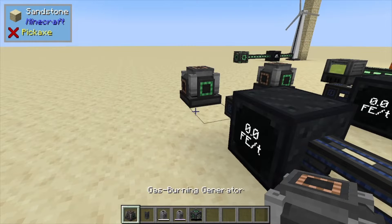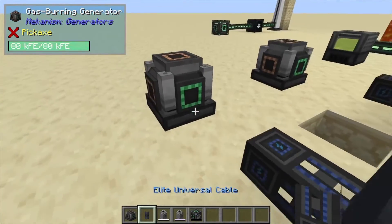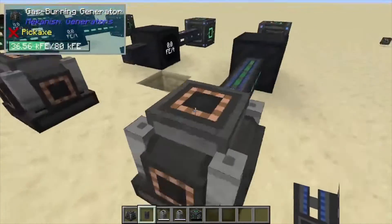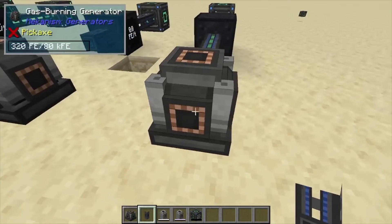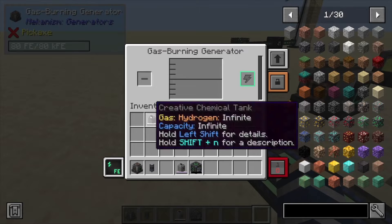Hey, Minecraft Mentor here, and today we're going over the gas burning generator from Mekanism. Your power output is through this little green square right here. Any inputs are on all the sides except for the bottom, on these brown alternating light brown squares. Now if you take a look inside, we can also place a chemical tank in here to power it.